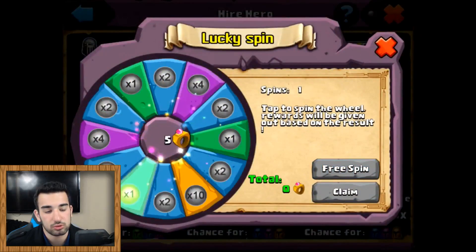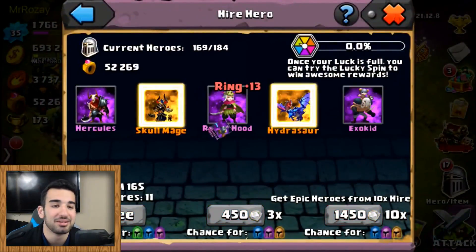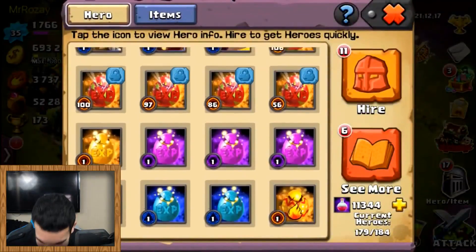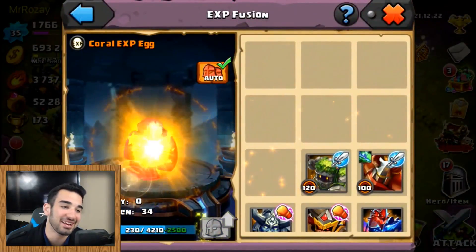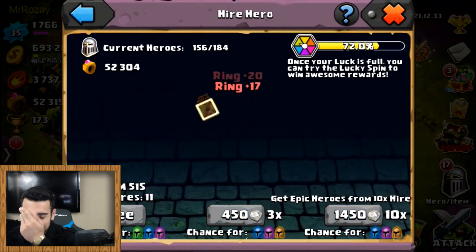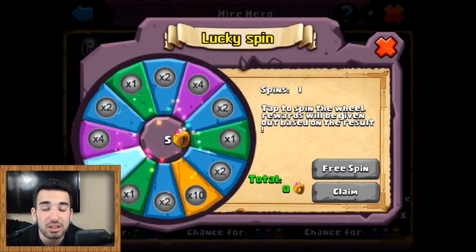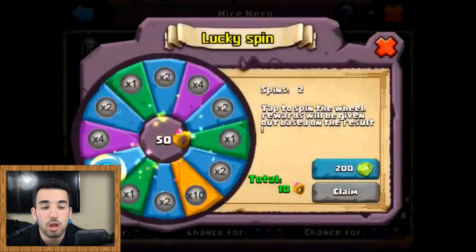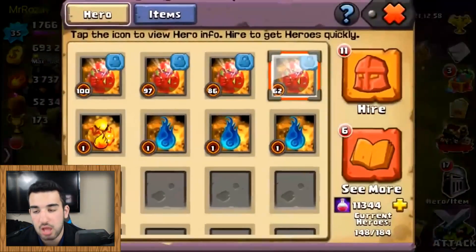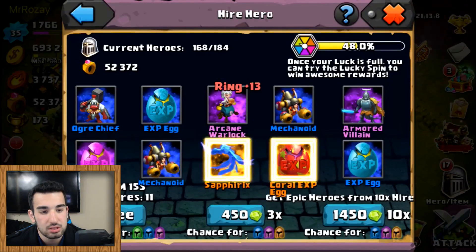I'm really trying to one-up this guy. He has a Wonton on his base - it doesn't even matter. I just saw a Wonton on the base, man. He's literally gotten every hero in the game - do you understand that? He's really gotten every hero. He's just getting doubles for evolutions and glory right now - doubles and triples, maybe quads. Another Savage Chief, Coral EXP egg, Saffrix, Coral EXP, Demon Slayer.